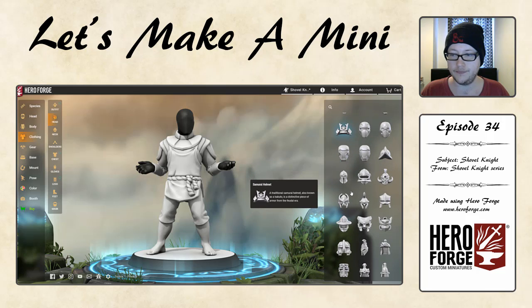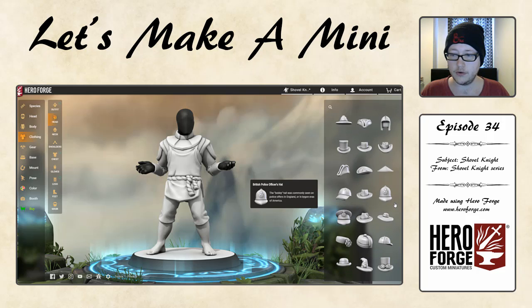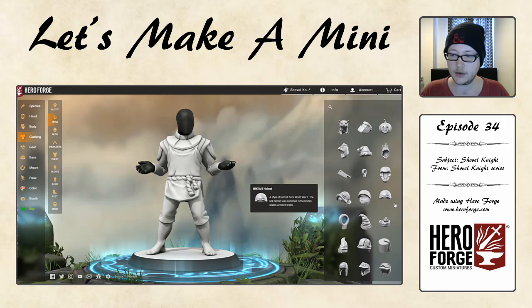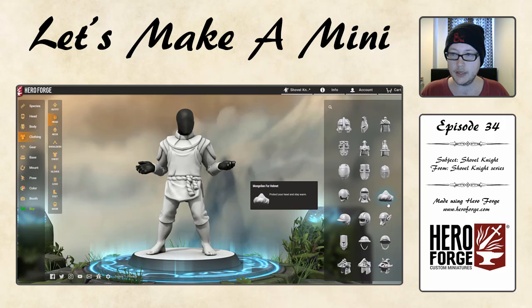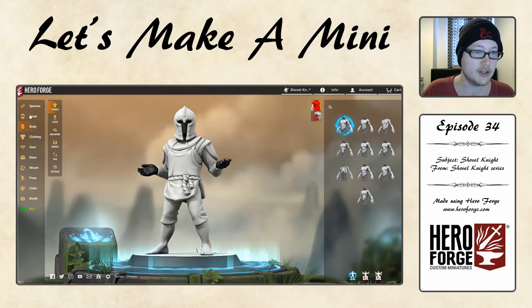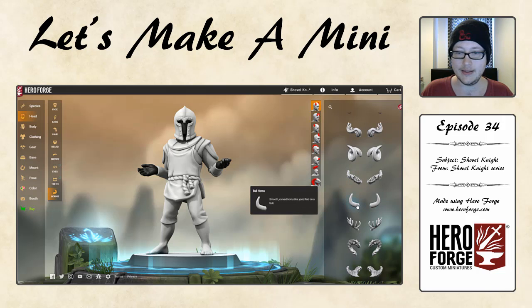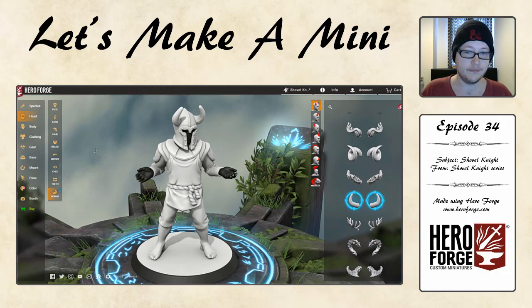The helmet we're going to be using is — I think it's called a barbeaut or something. I can't quite remember. It's around here somewhere. I've probably gone past it — and I have. But we'll keep on going on this journey together to find the right helmet. There it is — barbeaut. That is exactly the helmet we're looking for. Of course, it's a horned helmet, so we're just going to add horns like we did last time. Going into the head, we get some horns — and look at that, it's Shovelmite. It just is.